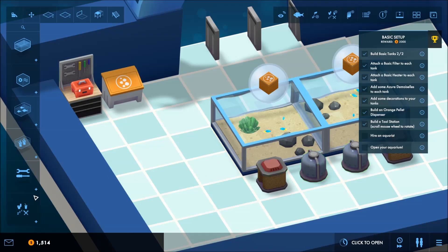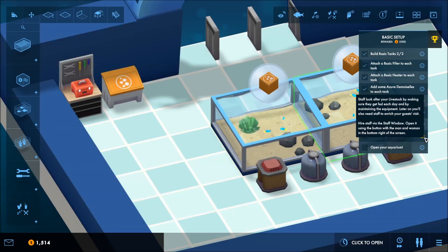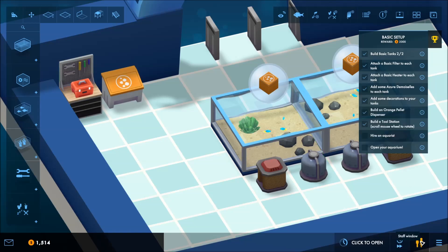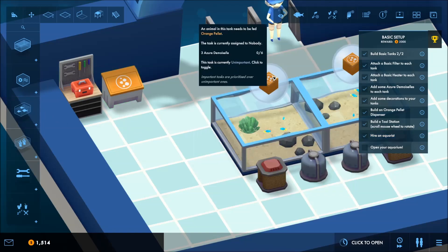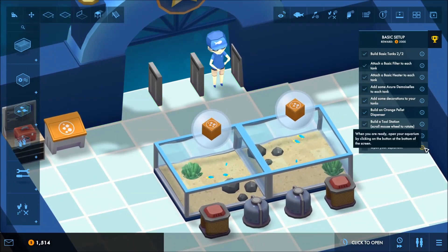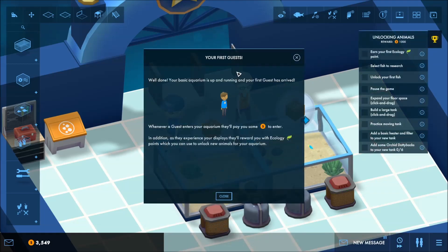Hire an aquarist via the staff window — open it using the button. That looks... I see people. Anna — right off the bat, that's too funny. Anna and Harry. Let's hire Anna, she's going to be our aquarist. And we need to open it. It's for your first guest. Well done — your basic aquarium is up and running. Your first guest has arrived.